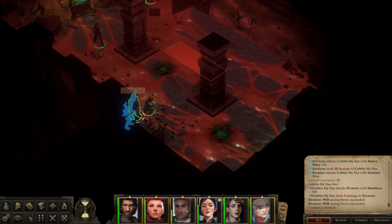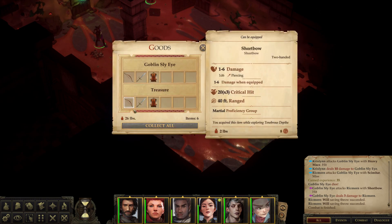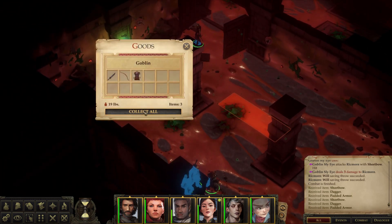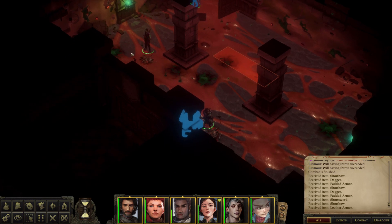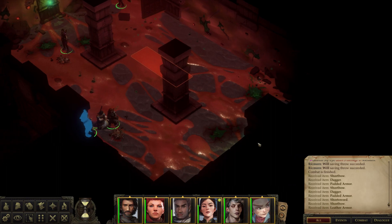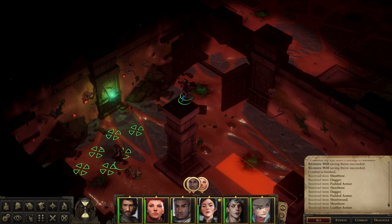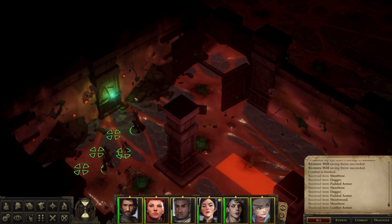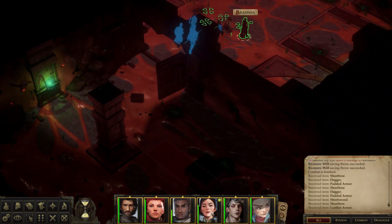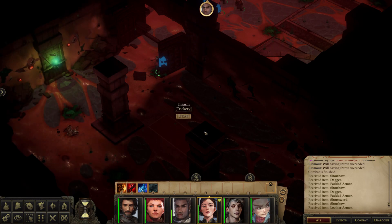It looks like we've all made our will saves, so that is good. What do we got — padded armor. Let's just collect everything, because I think we can head back and recover pretty quickly. Is there anything on this side? Let's have everyone back up, get out of the room. Might as well get the experience from the trap. Everyone out, let's get safe and have Granwind disable it.